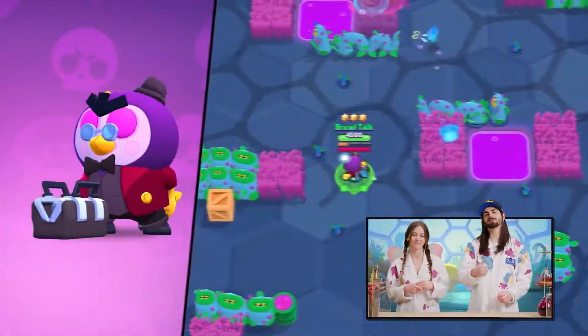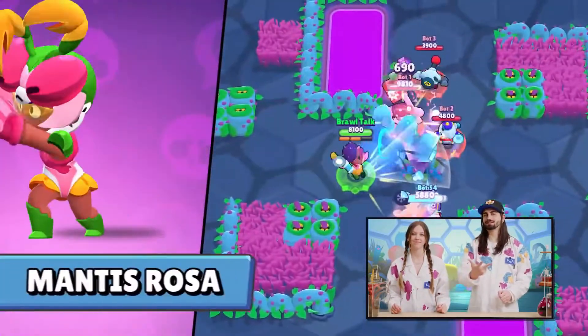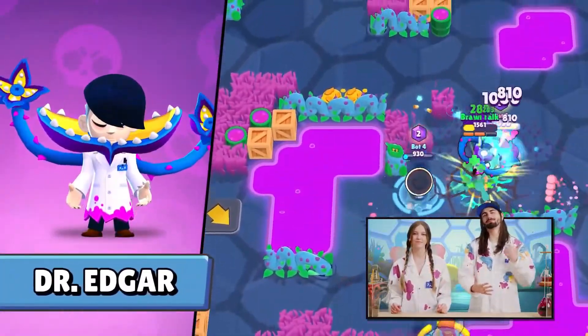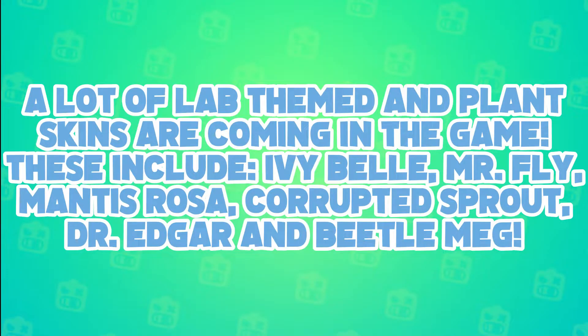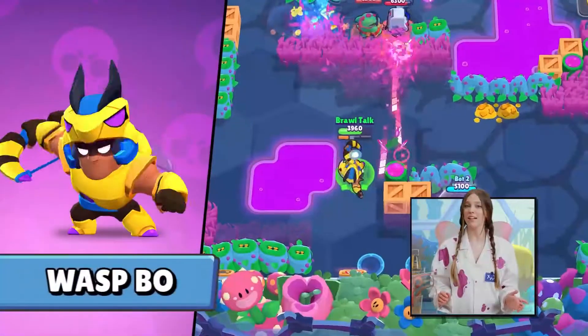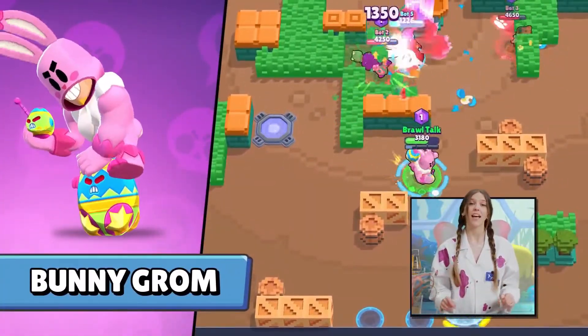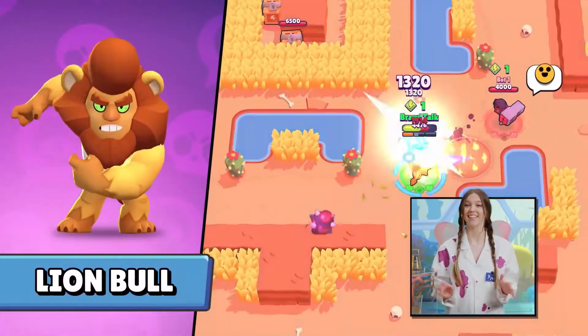We got Ivy Belle, Mr. Fly, Mantis Rosa, Corrupted Sprout, Dr. Edgar, and Betel Mac. The Power League skin of the season is coming soon. Bunny Grom is coming on Easter, and Lion Bull is another wacky skin in the club shop.